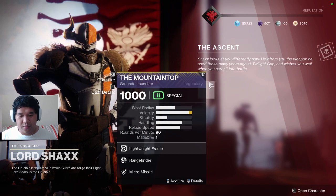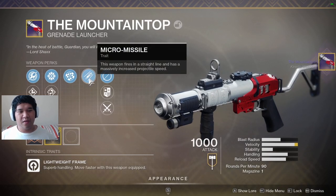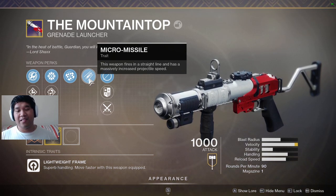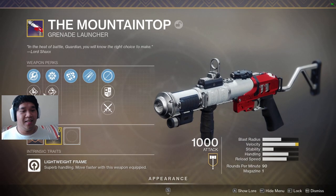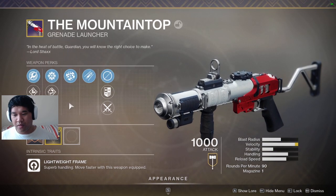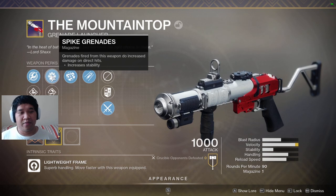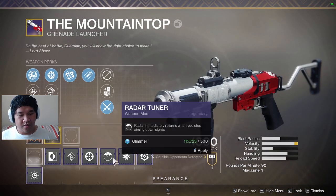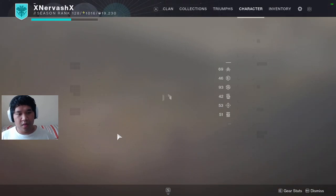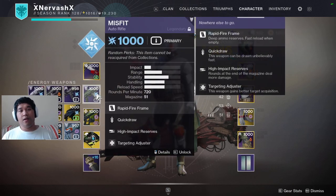Look at this beauty — The Mountaintop. The cool thing about this gun is Micro-Missile: this weapon fires in a straight line with massively increased projectile speed — it's like a handheld rocket launcher. Sticky grenades just go in and boom. I like the velocity so we'll keep it as is. Spike Grenades is great if you have it on a mod. CC Velocity is insane, and we'll use Freehand Grip because you'll want to hip-fire this.